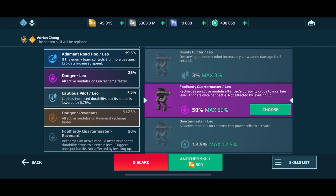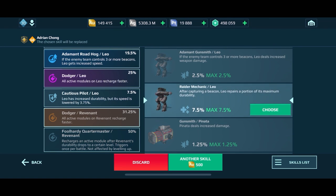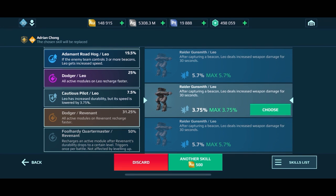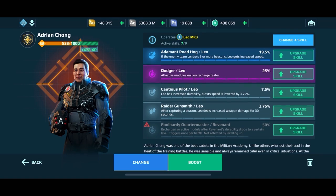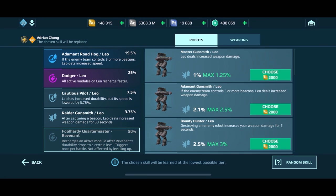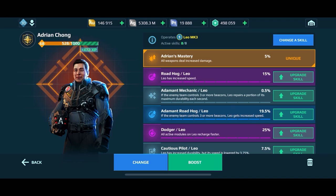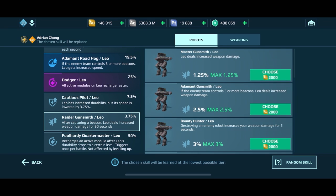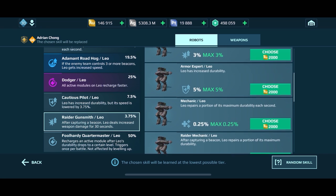We get Foolhardy Quartermaster — and you'd think, oh man, it's purple rarity, keep it! But I'm still going to save Foolhardy for the last one. It's more important to do that when upgrading from scratch, but I'll still try for something different. We get Raider Gunsmith — we'll select that. Then instead of spinning and wasting gold, we go straight and purchase Foolhardy last.